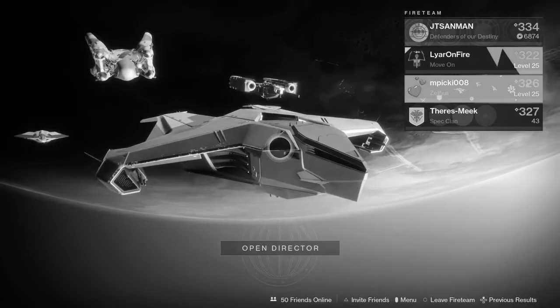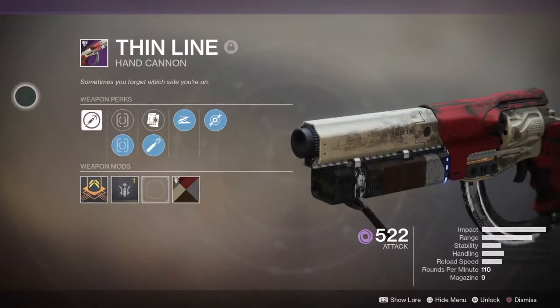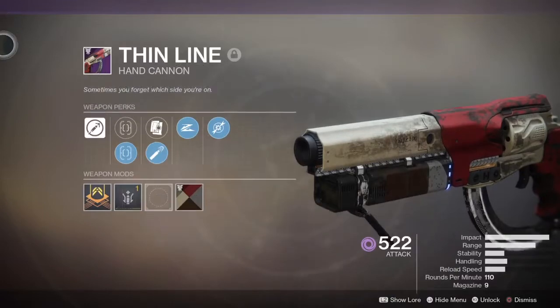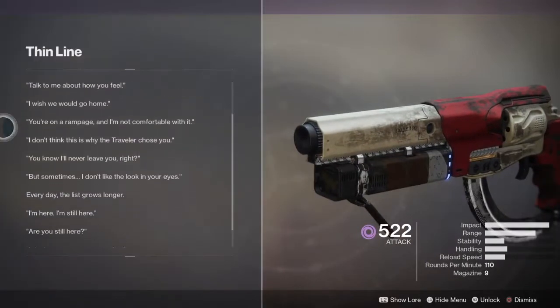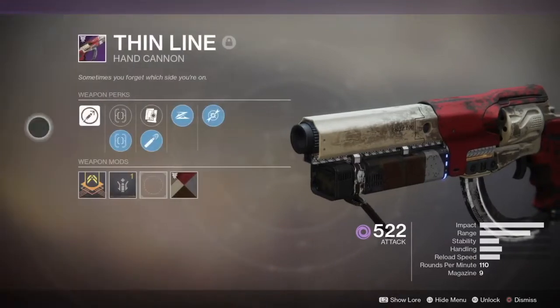The description reads: 'Sometimes you forget which side you're on.' Huge spoiler warning — skip like 20 or 30 seconds if you haven't played the campaign yet. For those who have played the campaign, this is actually a reference to the ending. It's also got a lore tab but I have yet to read it — I'm not really into the lore right now.